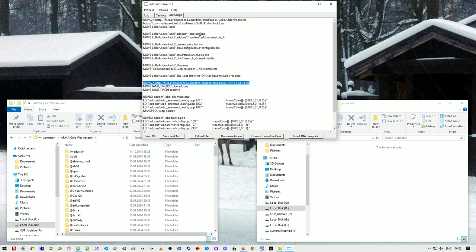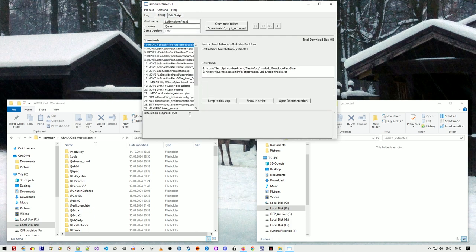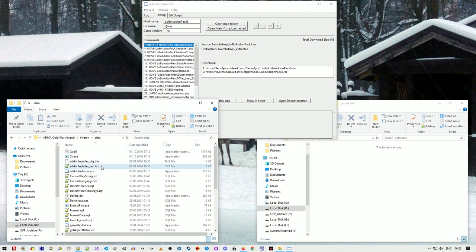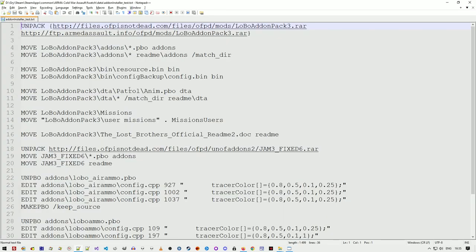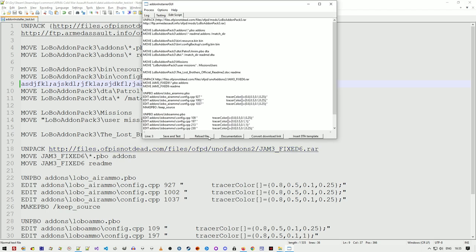In the edit script section there are buttons on the bottom. There's save and test — when you click save, the script is saved to fwatchdata/addoninstaller_test.txt, so you can open it in a custom editor. If you modify it externally, press the reload file button to import the changes.